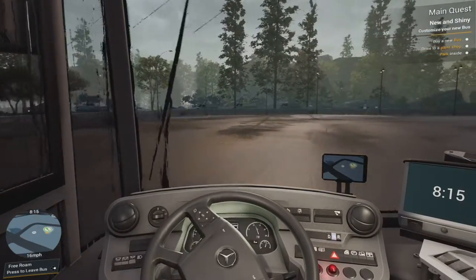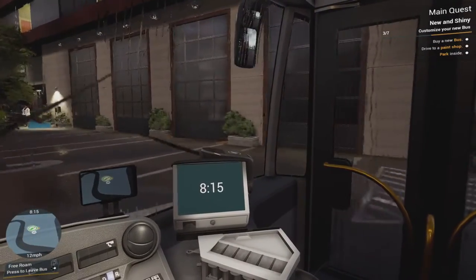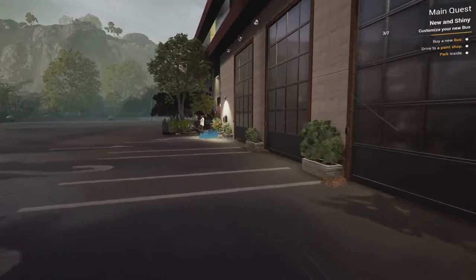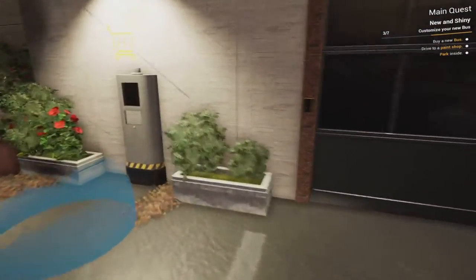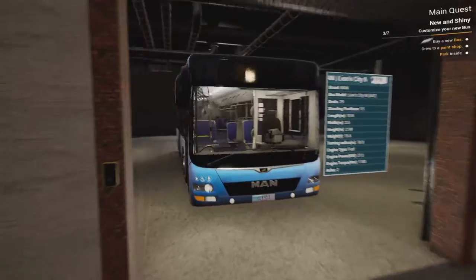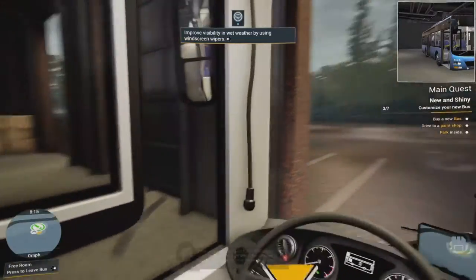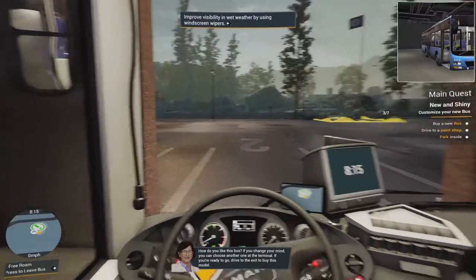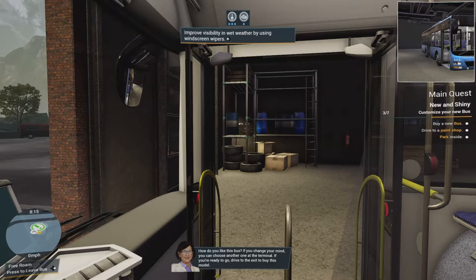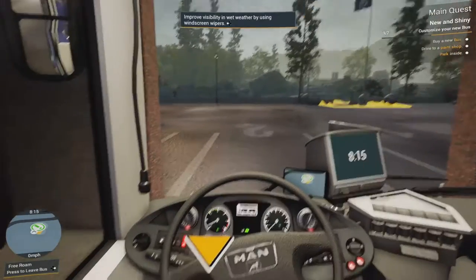I believe I have to get out of this bus and go to that terminal. Let's test out the other bus — it looks a bit bigger. Mira says: 'How do you like this bus? If you're ready to go, drive to the exit to buy this model.' Nah, I like this bus better — this one's good, this one's for me.